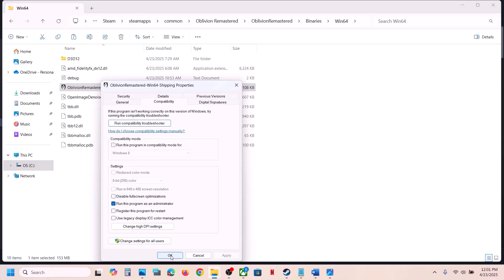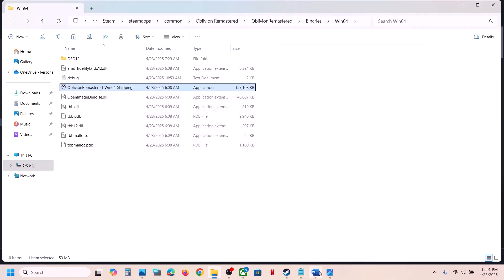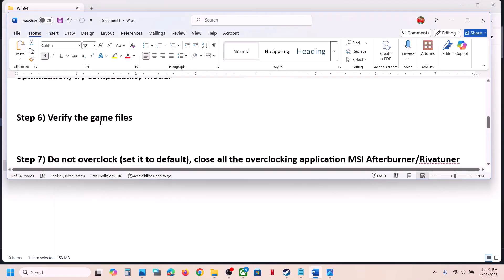If that does not work, go to Properties, check the box that says Run This Program as an Administrator, hit Apply, click OK, launch the game and check. If still not working, try Windows 8 compatibility mode, then Windows 7. You can also try Disable Full Screen Optimization. If none of these work, uncheck all the boxes, hit Apply, click OK, and follow the next step.